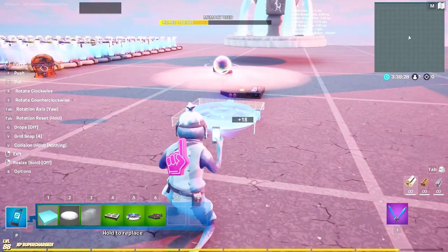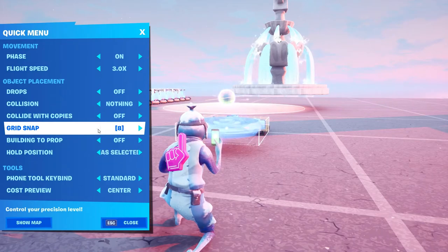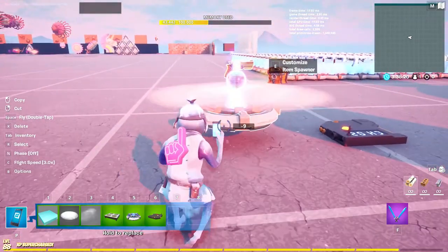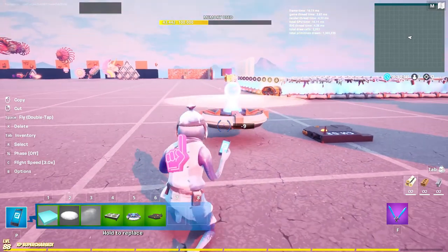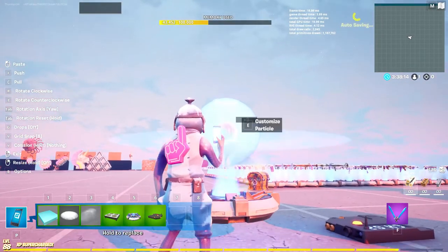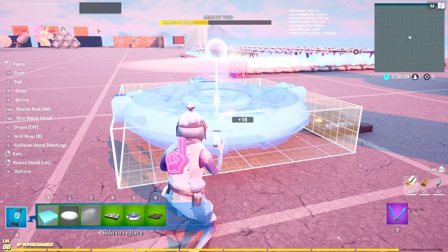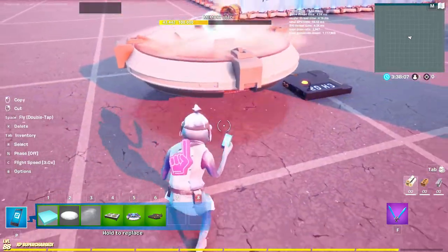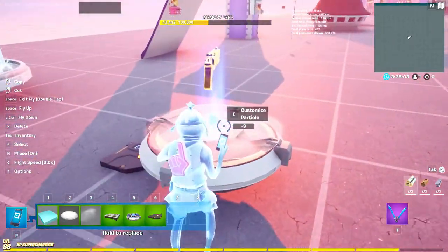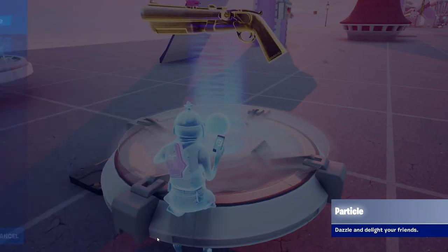Once those are done, place the trigger on top of the item spawner but make it a bit closer — you'll probably want to turn grid snap off a bit. You could even make the item spawner a bit bigger to give a larger range. You also need to make it so the particle will disable on channel two as well.